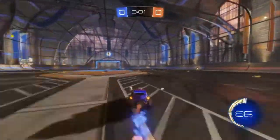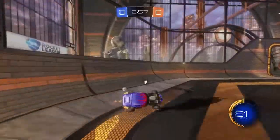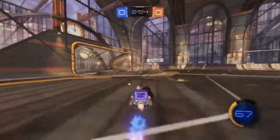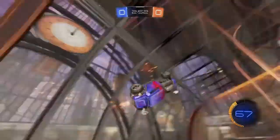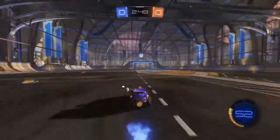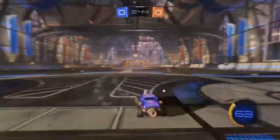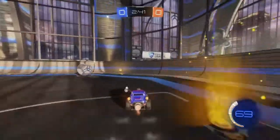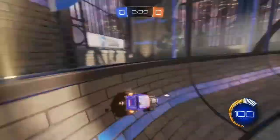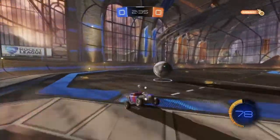If you see the regular orange things on the ground, that just gives you a few boost. But if you see an orange with a full circle on it, that means it'll give you 100 boost. I just got 100 from that thing, but I am making a few mistakes — he's going to almost score that.